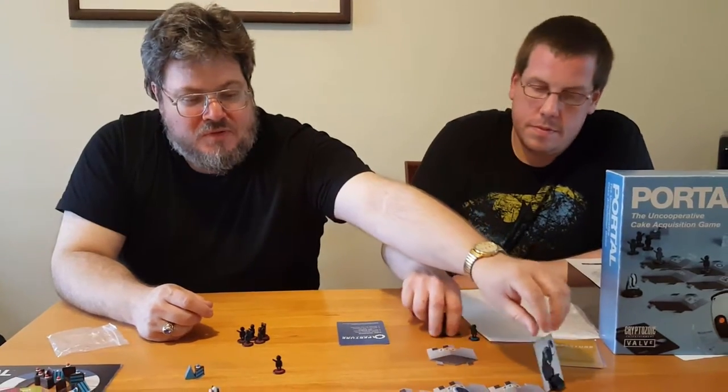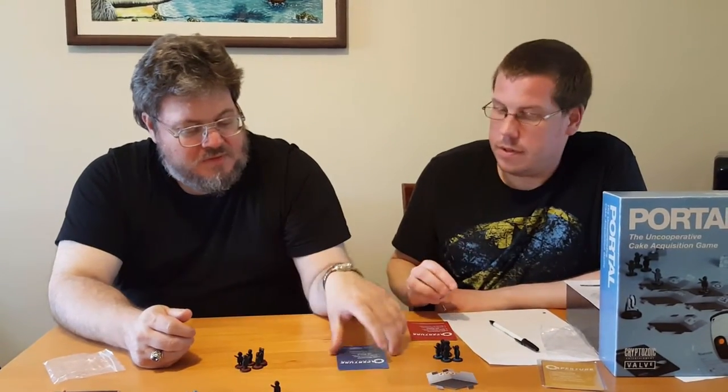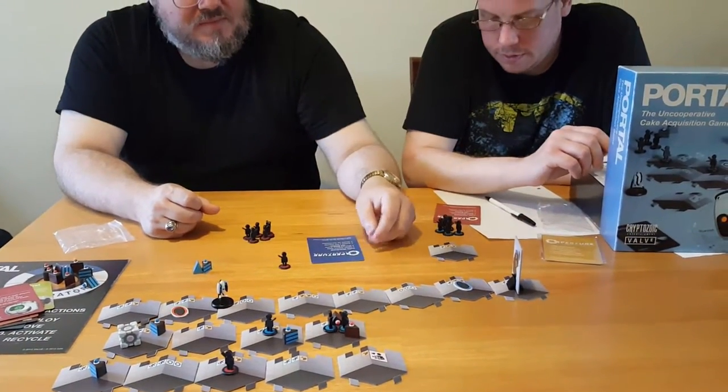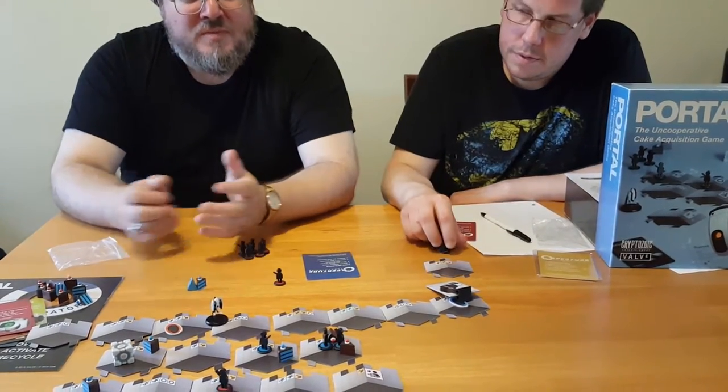By moving only one test subject as opposed to multiple ones, you can pick up an Aperture card. Beyond that, you're just choosing places to destroy things and rebuild the path to the end. That's pretty much the game. So let's go over the sequence of play again: deploy any Aperture card you wish to play that turn; move one group of test subjects — if you only move one, you get an Aperture card; activate a test chamber by placing the token down; see who wins it if anybody; then recycle it by flipping it and moving it to the beginning. And on the way, screw over all the other players — this is not a cooperative game. It says right here: it's an uncooperative game — a very uncooperative game.